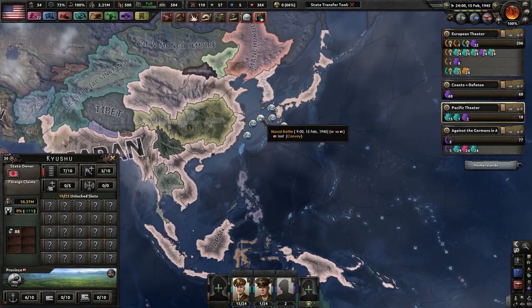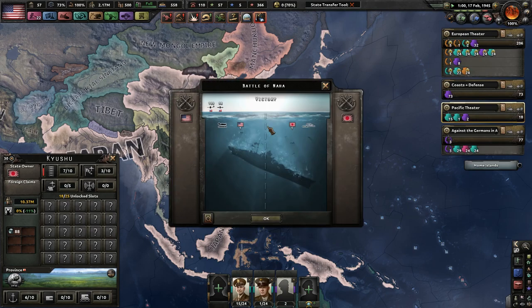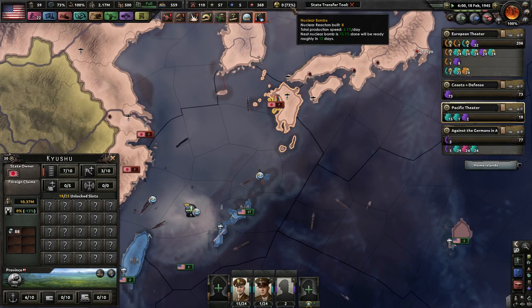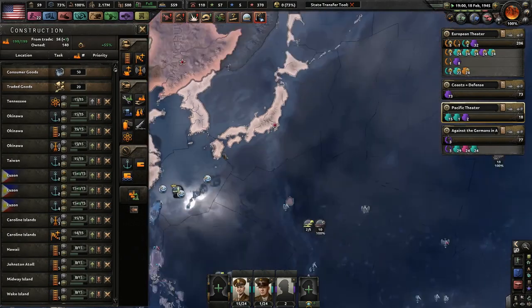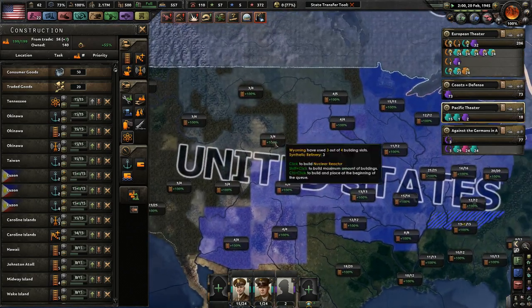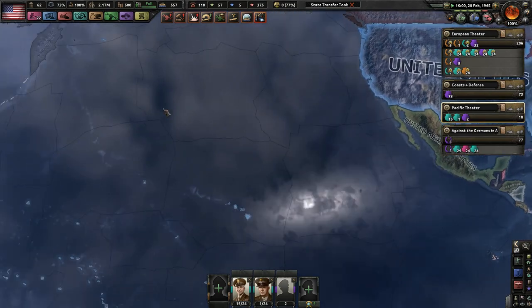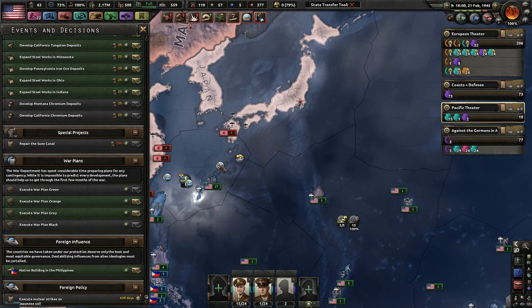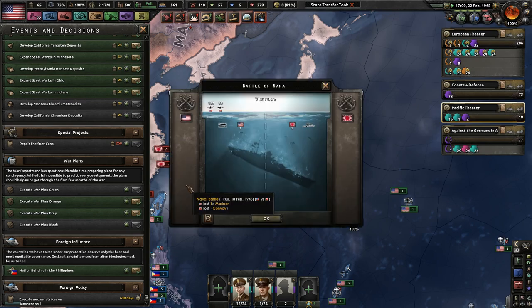Germany has so much time to prepare themselves against me, but that's okay. We should have a nuke within 13 days. It looks like the Japanese are still very, very resisting any sort of capitulation. Shame on you, Japan — you will literally commit your nation to suffering before you give up.